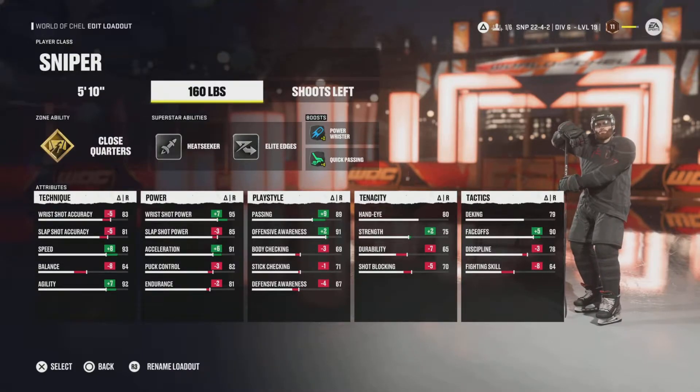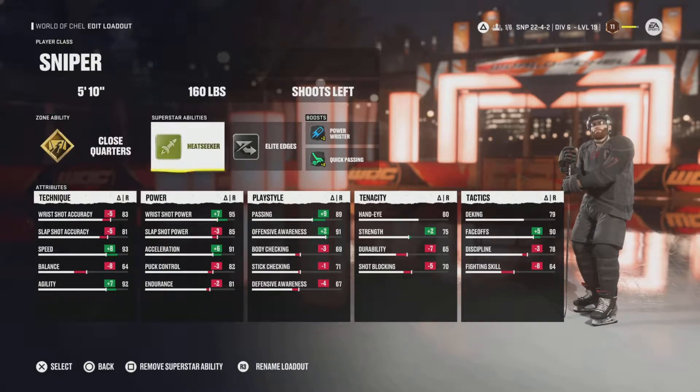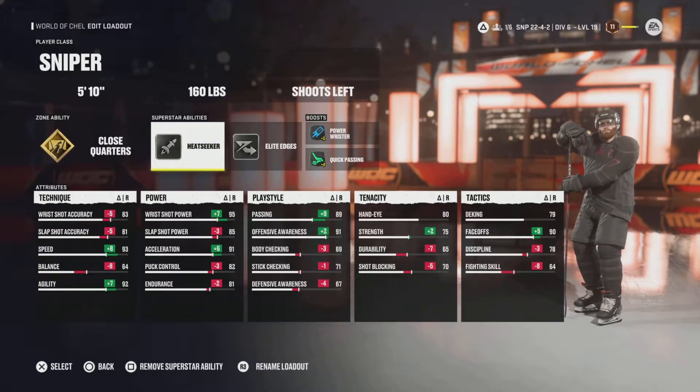I'll go over this one real quick. It's a 5'10", 160 sniper, shoots left, close quarters, because we're going to be stacking our shot and we want things to be as OP as possible. Heatseeker, because when we're a little bit further out we want the extra bonus in the shot, so we're going to have that little gap in between the middle of the ice where we're not going to have a boost. But anything further out, we're going to have a piss missile of a shot.